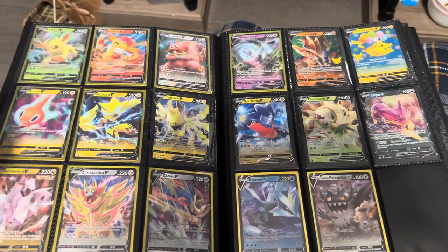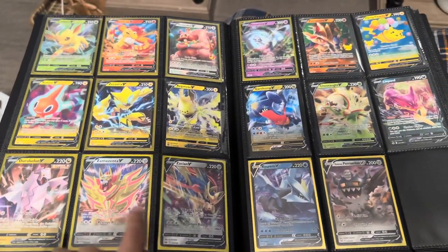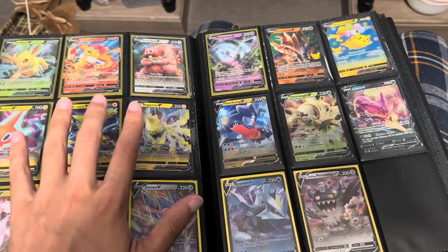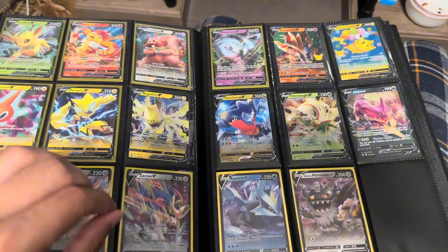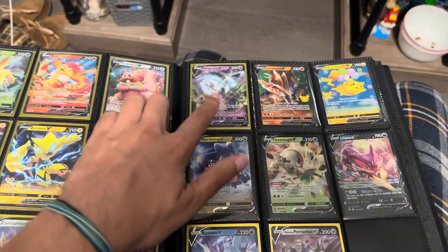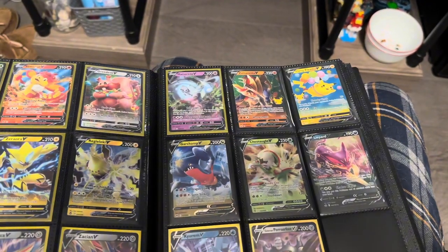Then we got almost a whole page of these — Leafeon, Glaceon, Greedent, Rotom, Zacian, Regidrago, Regileki, Duraludon, Zamazenta, and more. Most, if not all, are from Crown Zenith. Also Hatterene, Zamazenta from Celebrations, and Flying Pikachu also from Celebrations.